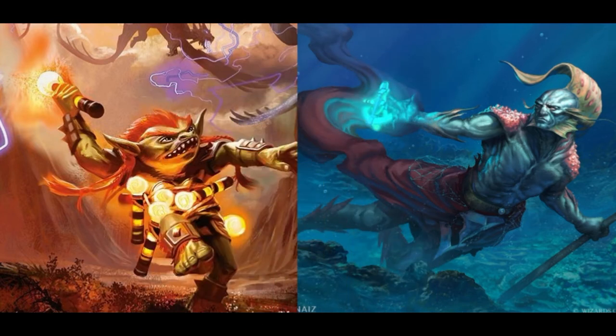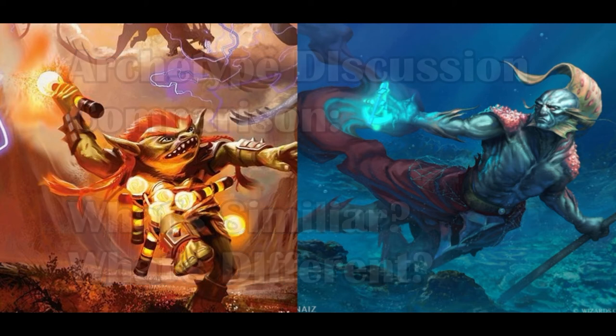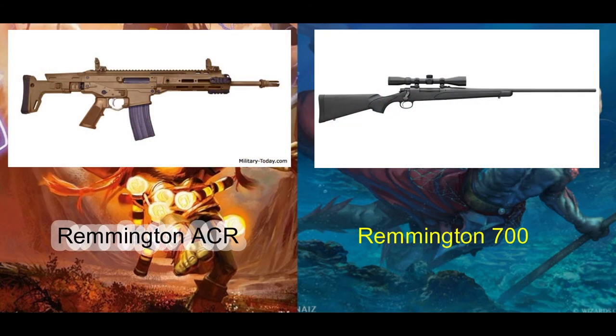As to the overall strategy of the deck, let's refer back to Niv-Mizzet Parun Control. Both Niv-Mizzet Parun Control and Curiosity Control want to land their commander and a curiosity effect on their commander, but that's where their similarities end. To compare their strategies, let's use an analogy involving two military small arms: the Remington ACR and the Remington Model 700. Both are rifles and both put rounds down range, but that's where their similarities and practical applications end.